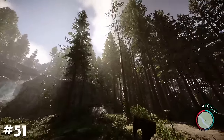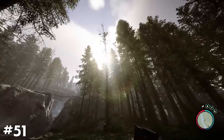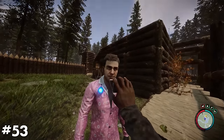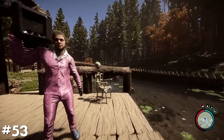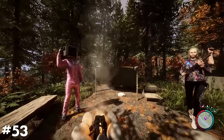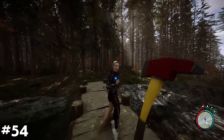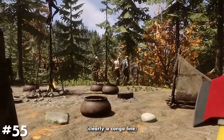Winds will sway trees and vegetation — the amount they sway depends on the intensity of the wind. The GPS will lose its signal when inside of a cave. Kelvin can become your personal DJ. Virginia will actually dance to the radio when near it, and Kelvin can also be seen dancing to music at camps that contain radios.